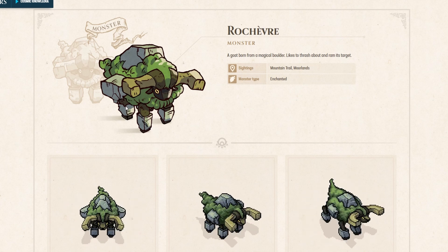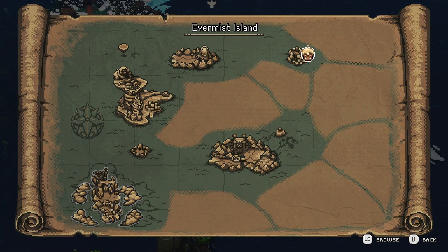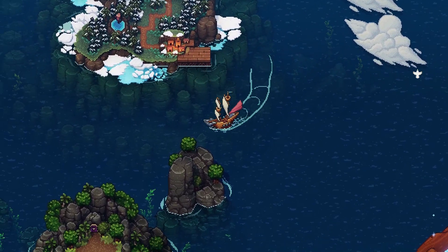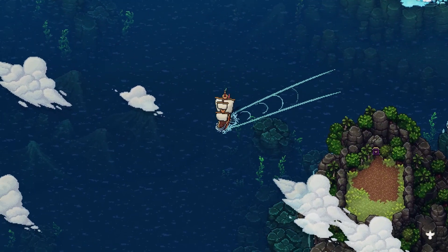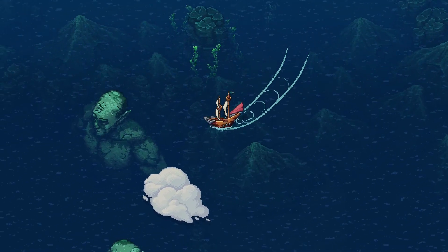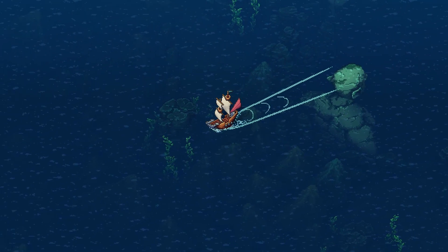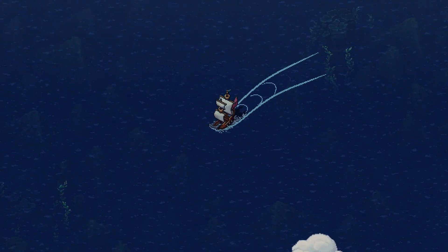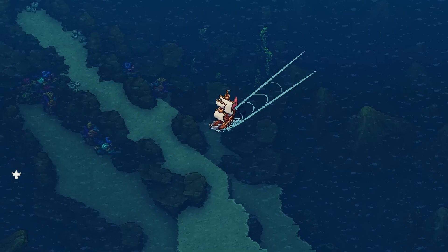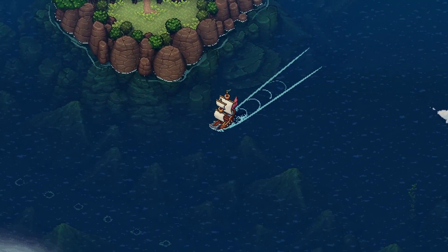Every monster is designed around the environment that it's in, adding to the believability. Still within the realm of visuals, let's talk about indirect communication with the player — the obvious visual foreshadowing. Look at these giant statues underwater. Whenever you travel via ship, it's hard not to pass by them because they're in the middle of the sea. I kept wondering what these guys would do and when I would get to see it, and I'm sure this is exactly what the developers wanted — that itching curiosity. And it's so cool that they actually do something later.